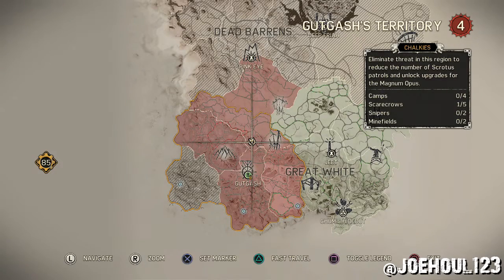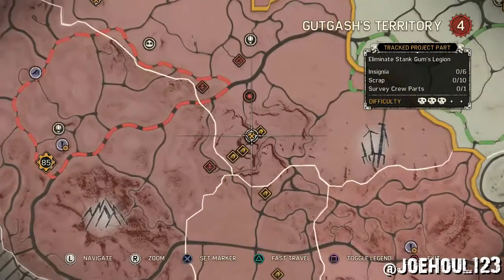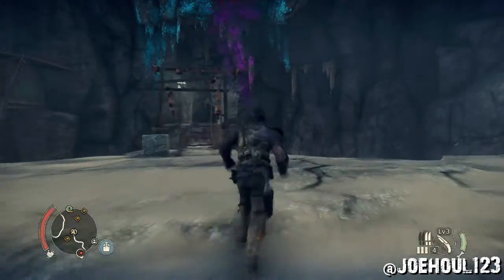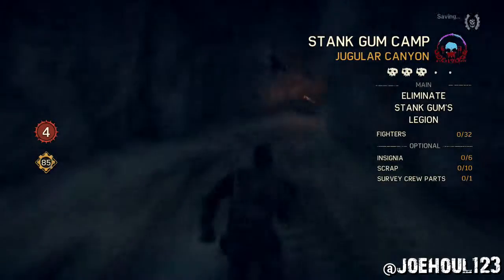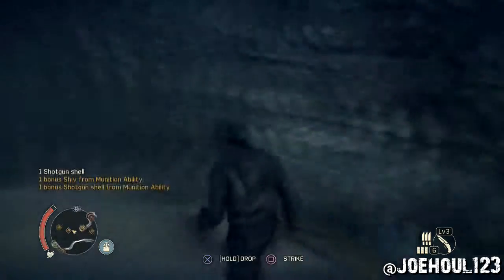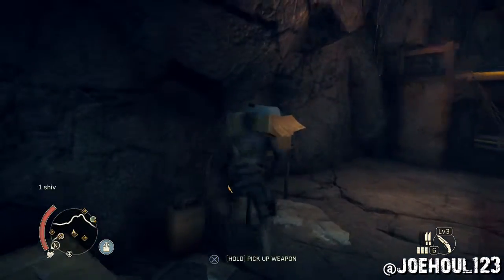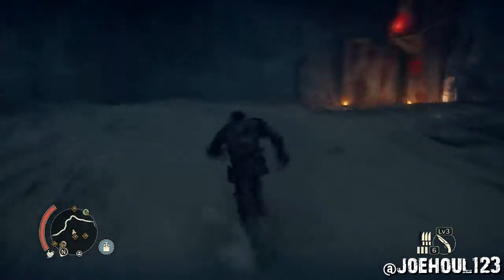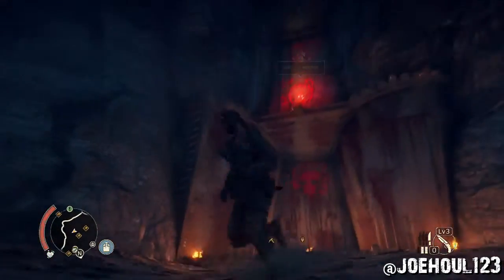Joe Hul here with the guide to the Stank Gum Camp, Jugular Canyons, Optional Objectives, and Collectibles. This place is located in the Chalkies in Gut Gashes territory. You'll have to weave your way through a few canyons with Molotov cocktail throwing enemies in them, and you'll find a drawbridge that leads across to Jugular Canyon. I've cut out any fighting and sped up any running, so this should go as fast as possible. The video is still about 4 and a half minutes long — it's a pretty big zone.